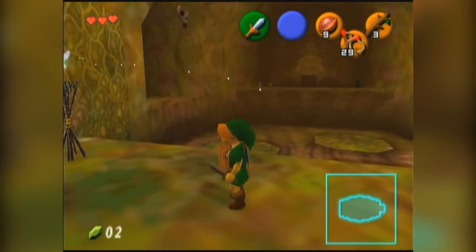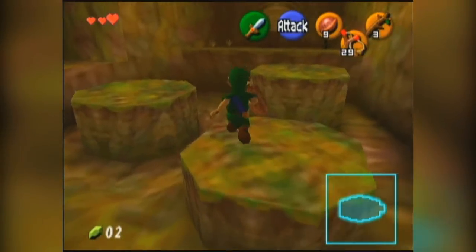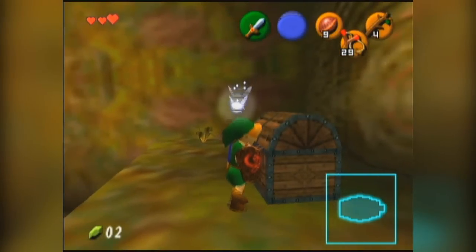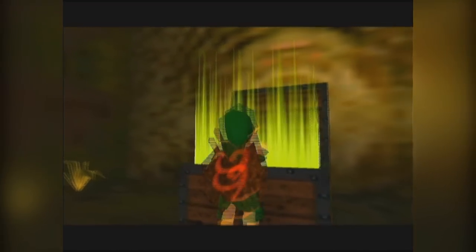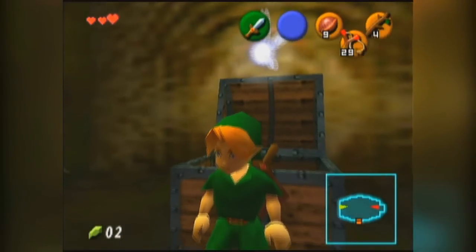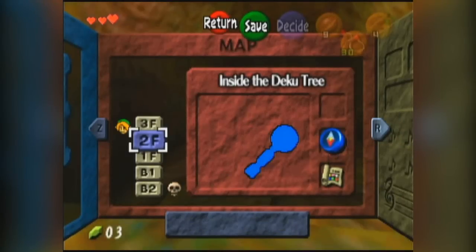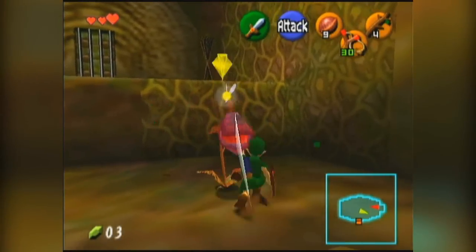Here's a nice puzzle. There's a skulltula over there, and a switch here — when you stand on it, it raises the platforms. Now there are guys who drop deku sticks over there. In this chest you got the compass! With the compass you can see locations of hidden things in the dungeon. On the map you can see where you entered the room, where you currently are, where the boss is, and where all the chests are. There's one more chest in this dungeon.